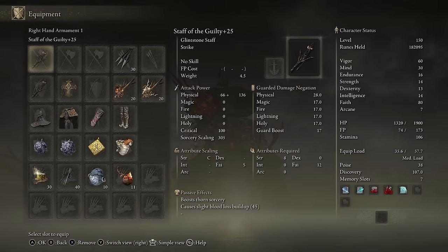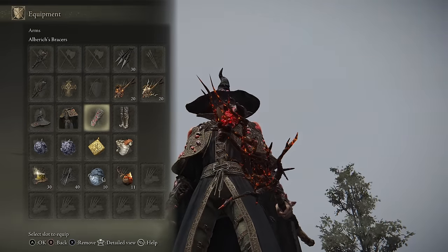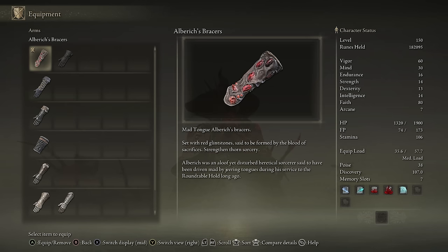As for the stats and equipment for the build, we're going to be using two Staff of the Guilties as they boost your Thorn Sorcery's damage. They also cause your scaling of your sorceries to go off of your faith, so we are running an 80-faith build to that end. As for the armor, I have the Auberg's Pointed Hat, Robe, and Bracers because they all boost Thorn Sorcery damage, so you're going to want to use those as well.